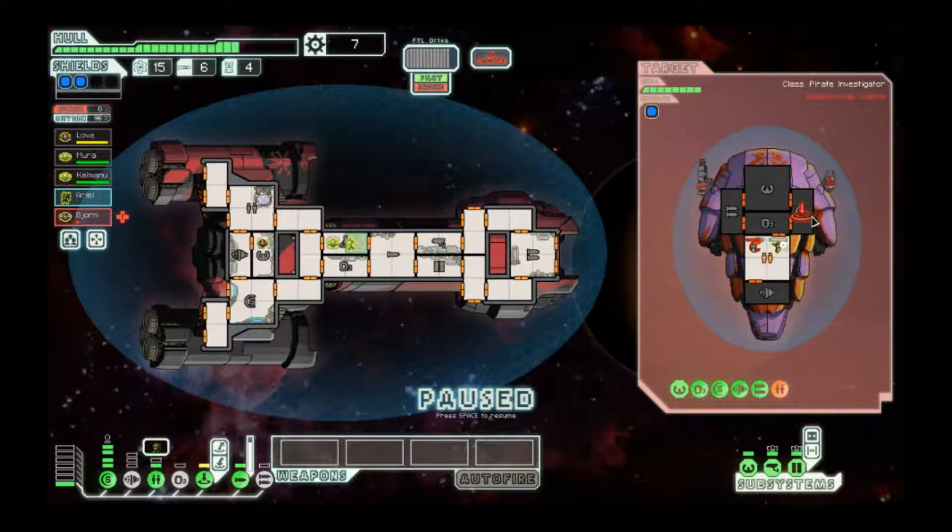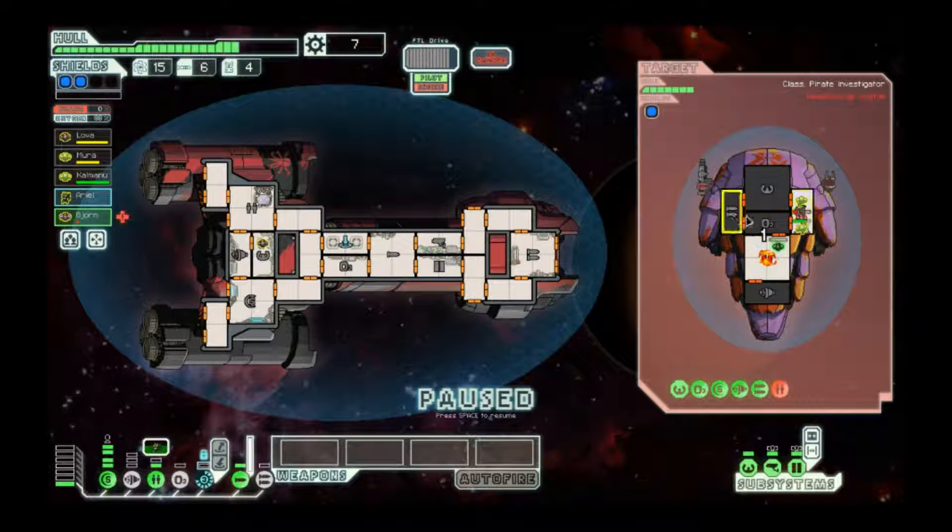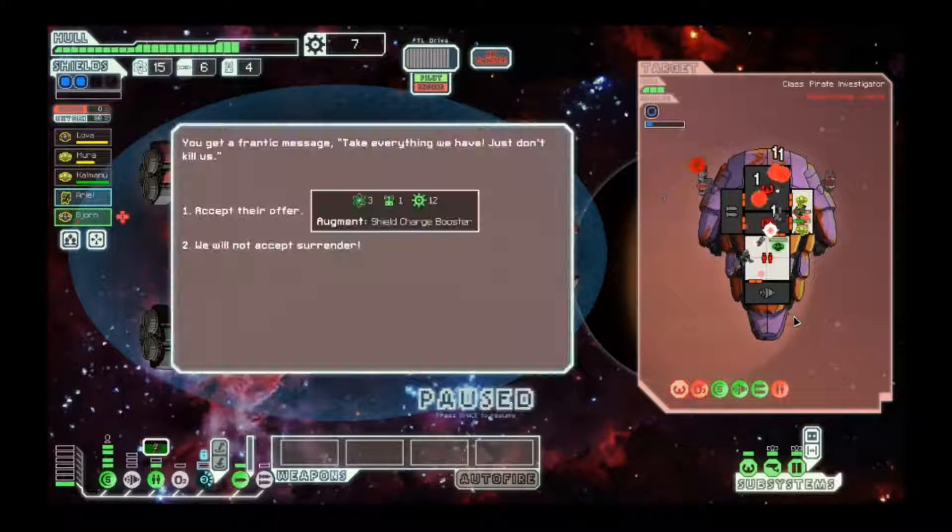Alright, you guys get in there. Okay, that's interesting — I didn't even think about that. One interesting aspect of this game is that enemy ships do sometimes surrender, but only when you actually damage their hull. So because I accidentally let this fire, I have an actual offer to consider here.